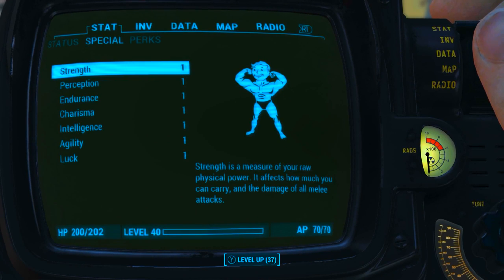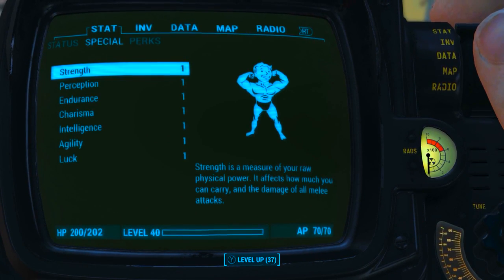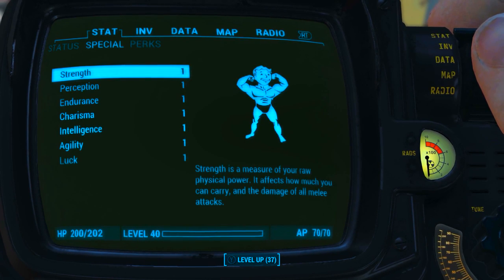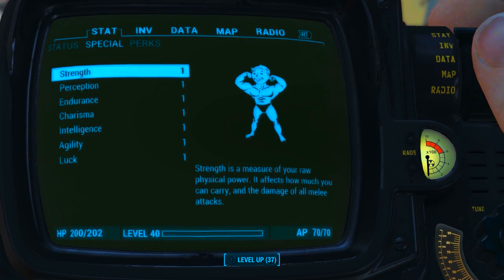Before we look at the weapon's stats, as always I have reduced my character's special attribute stats to 1. I also have no Bobblehead perk or magazine effects applied to my character. What this means is we will be seeing the absolute minimum base stats of the weapon.